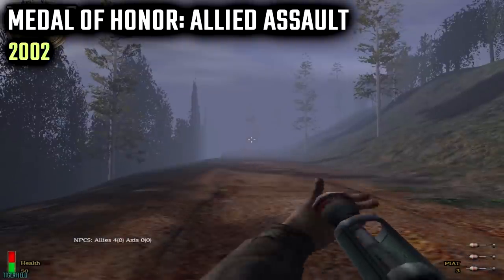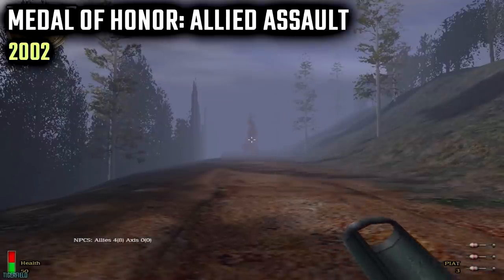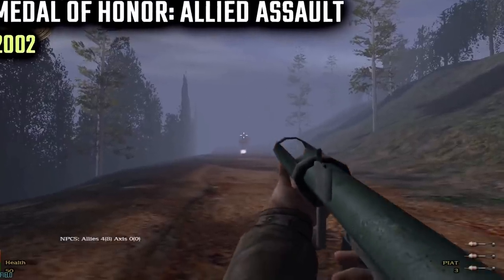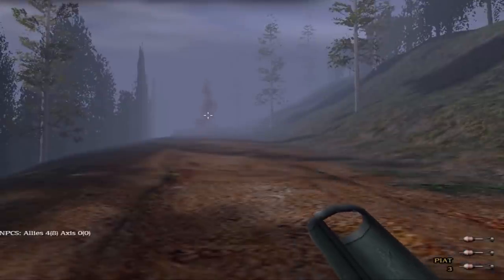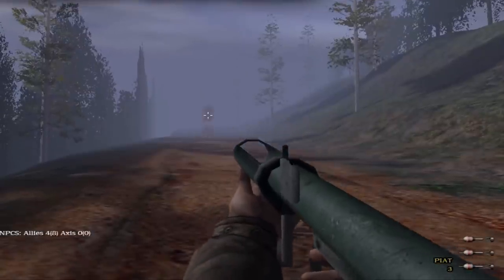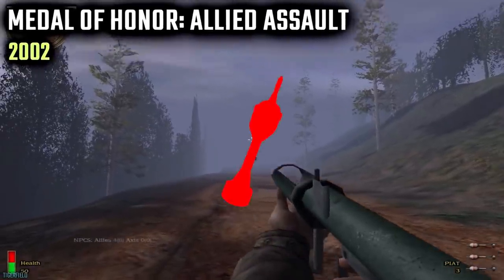Let's start with Medal of Honor Allied Assault from 2002. This is definitely the worst first person shooter representation of the PIAT, but props to them for including it in the first place. It's essentially a green tube and we only see the front sight, with a front pistol grip rather than a monopod. The recoil and sound effects aren't awful for when it was made, but the reloading animation really is terrible - loading the bomb down the tray like a mortar rather than putting the nose of the bomb under the ring of the bomb tray and tilting it down into position. So kudos for including it, but it has to be 1 PIAT bomb out of 5.